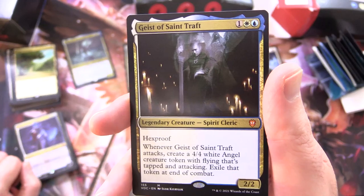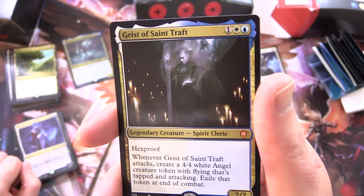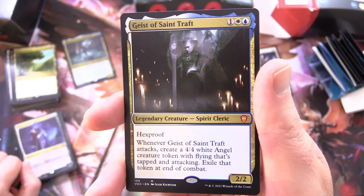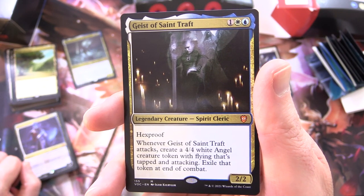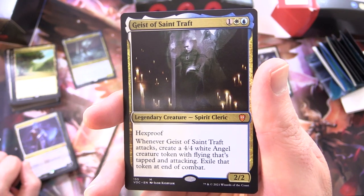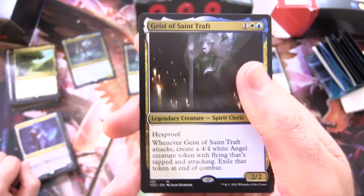Geist of Saint Traft - Legendary Creature Spirit Cleric, 2/2 for 3, hexproof. Whenever Geist of Saint Traft attacks, create a 4/4 white angel creature token with flying that's tapped and attacking; exile that token at end of combat. Awesome.